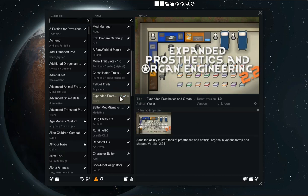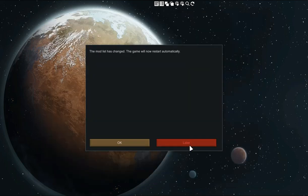Just make sure you have the correct one selected by looking at the preview image and the author, and then simply restart your game.